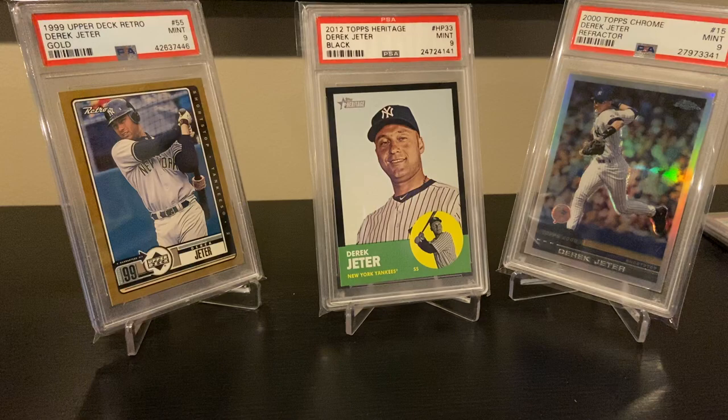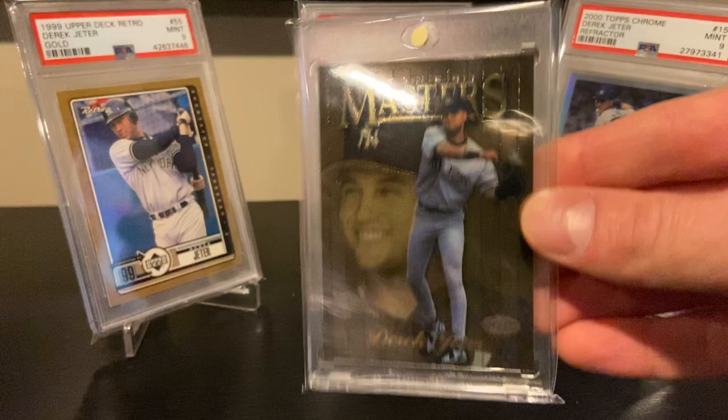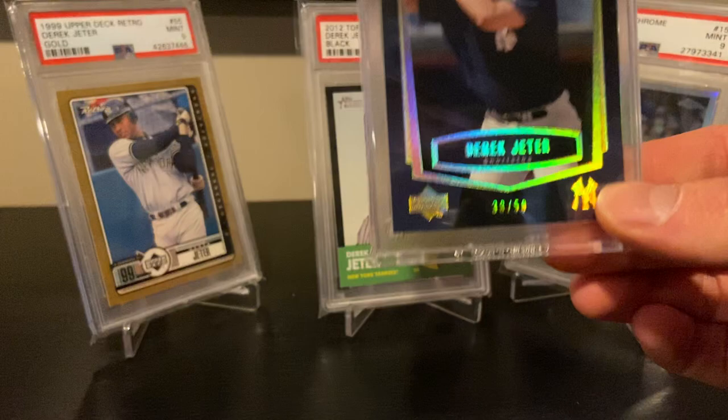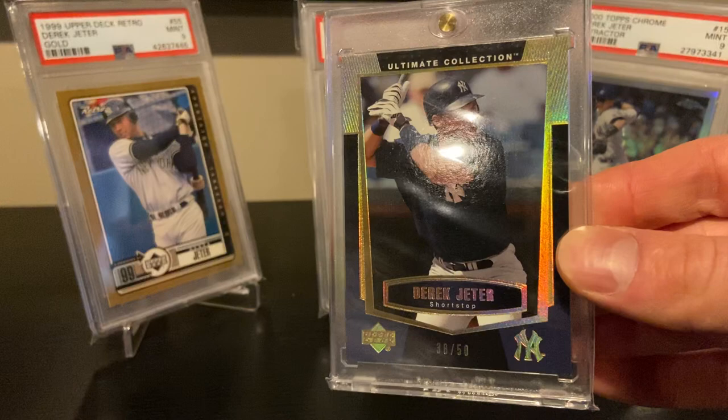Great looking insert set. The '97 Finest — just a base card, but it was kind of an SP or tougher uncommon version. Here's '03 Upper Deck Ultimate Collection, the gold variation numbered to 50. I got this card from Japan actually, a few years ago — I think I could get a better price on it now.